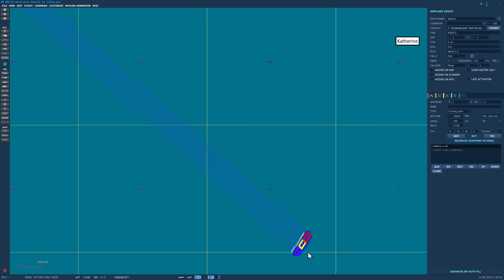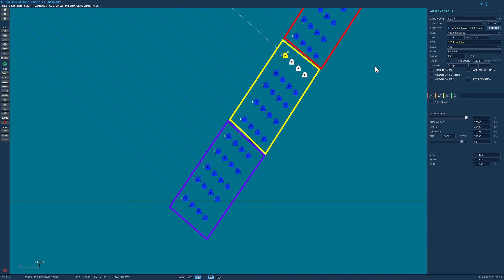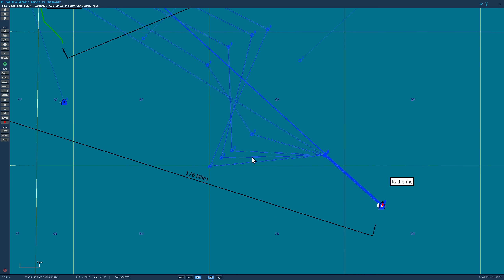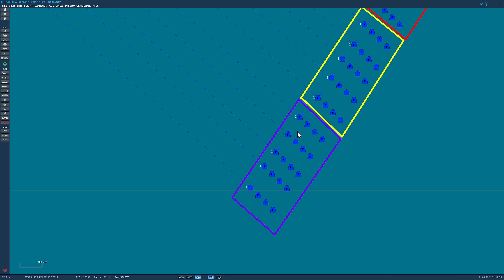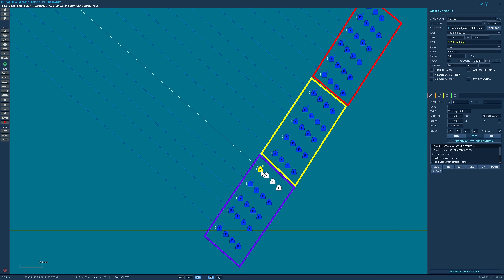Yellow Squadron is the anti-shipping squadron, equipped with four LRASMs each plus a couple of Sidewinders for self-defense. Rather than dribbling in flight by flight, we're doing a more realistic time-on-target attack. They'll follow a wiggly route so they arrive at the coast at about the same time, then fire the LRASMs in a big mass attack — that gives them the best chance of beating the Chinese defenses. I've also committed a second anti-ship squadron — Purple Squadron — launching 20 minutes later with another 80 LRASMs. There are also Wedge Tail AWACS supporting. Of the 27 F-18s, eight are already airborne and patrolling.